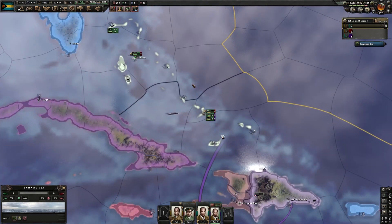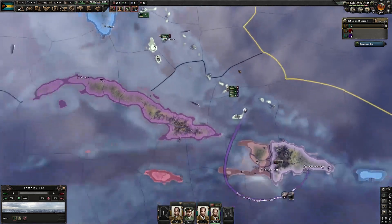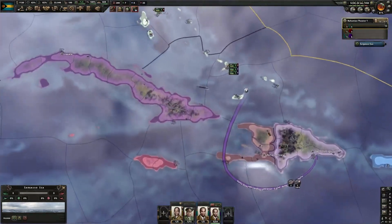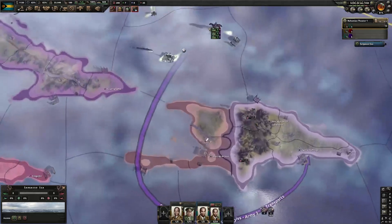Alrighty, we are in 1940. I went ahead and got the navy set up — I've pretty much just been mass producing some destroyers, so they're going to be doing strike force and convoy escorts. I don't really know a lot about navy, so I don't know how effective this is going to be, but I think we're about ready to start.